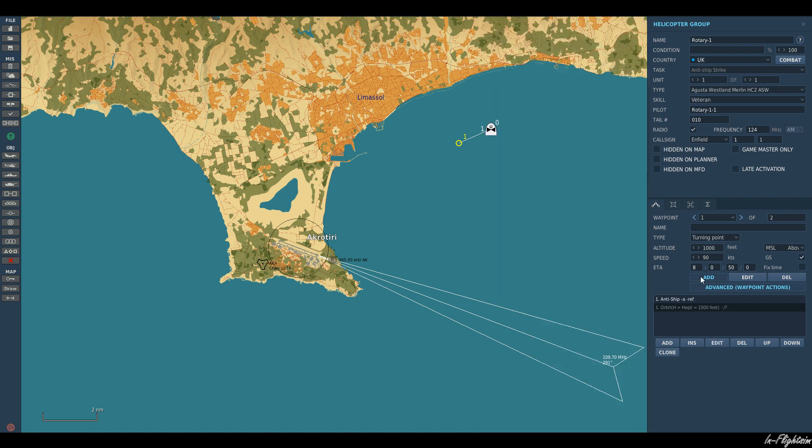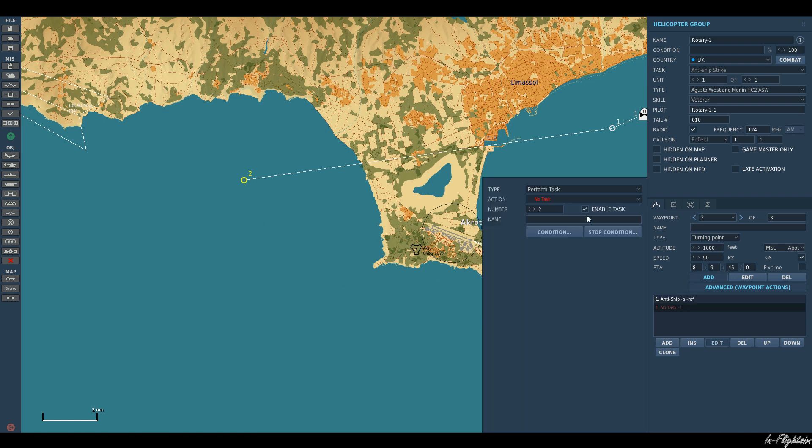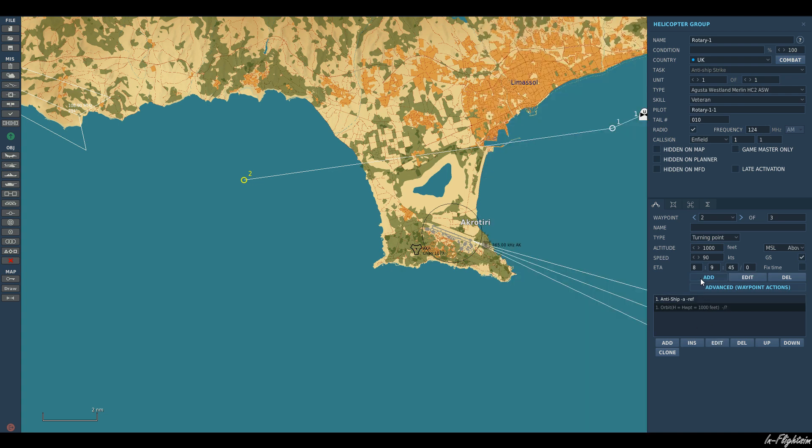He's going to fly around in a circle at 68 knots at 1000 feet for 15 minutes. Then at waypoint 2 he's going to do the exact same thing — orbit in a circle at 68 knots at 1000 feet for a duration of 15 minutes. After that, he's going to come and land at Akrotiri.